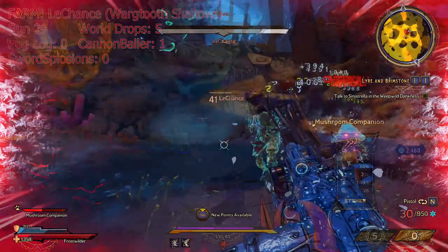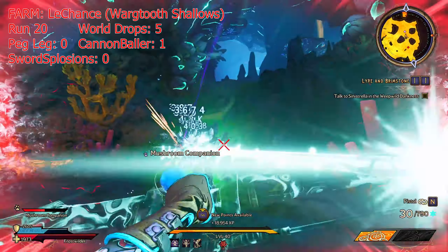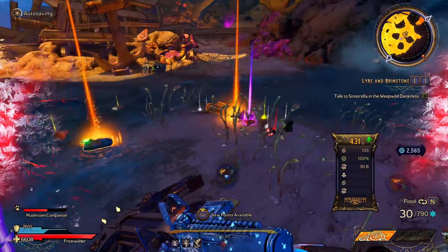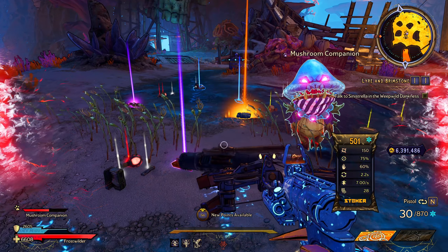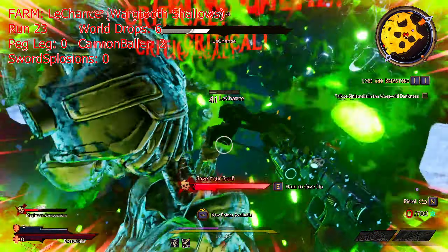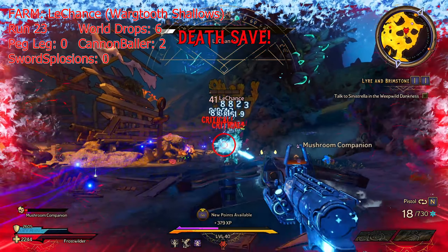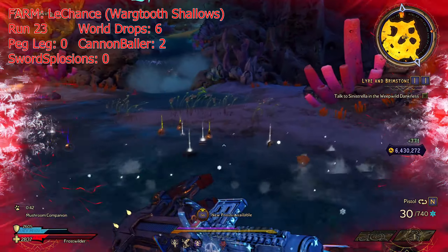At this point the video was going for way too long so I decided to speed things up a bit. For the next several runs we only managed to receive yet another class mod, the dedicated Peg Leg legendary drop from Lachance, and a Twister spell — which is a dedicated drop from the Banshee. I found that really interesting because farming the Twister spell off the Banshee took me forever, so this might be an easier way to get it.